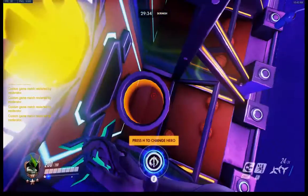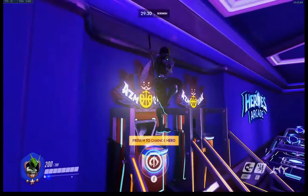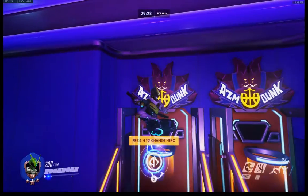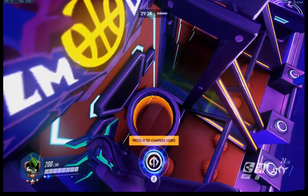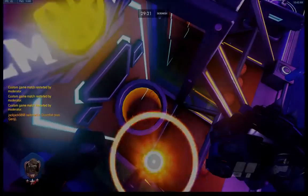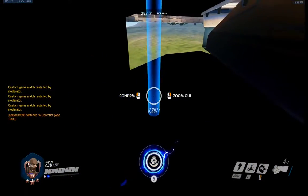You go Genji and sit right here on top of the basketball rings. Then on top of the basketball rings, you switch to Doomfist with ultimate and you can get out.